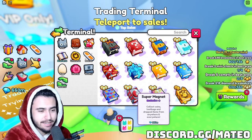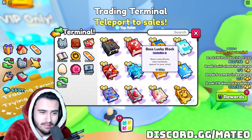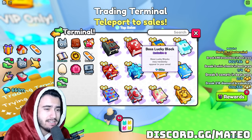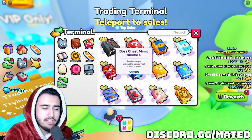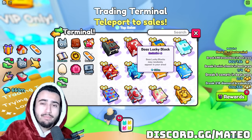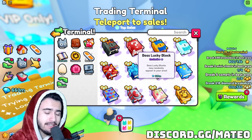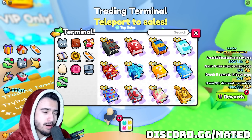I know a lot of you guys don't like to invest in exclusive eggs, so my other suggestion is the super magnets. If you think there's too much supply of those since the super magnet only costs 1,200 robux in the shop, you could also invest in the boss lucky block. Even though it's not the best enchant, it's still useful for a lot of people, and I think the supply is overall pretty low since everybody is focusing on the boss chest mimic as an investment. Most people with robux are buying the boss chest mimic and not the boss lucky block, so the overall supply is much lower, and the price could potentially increase more than the boss chest mimic.